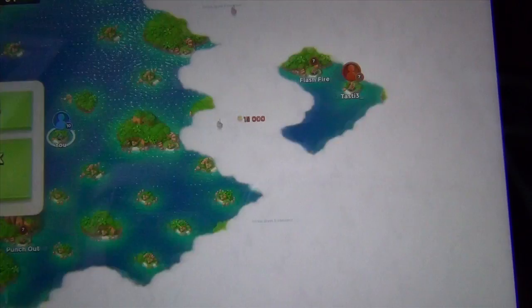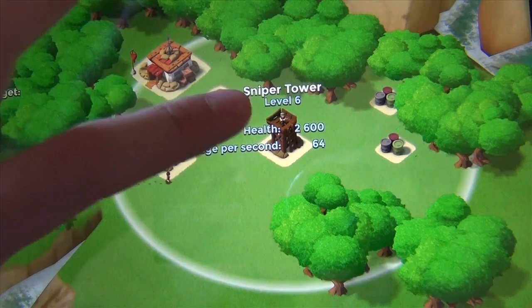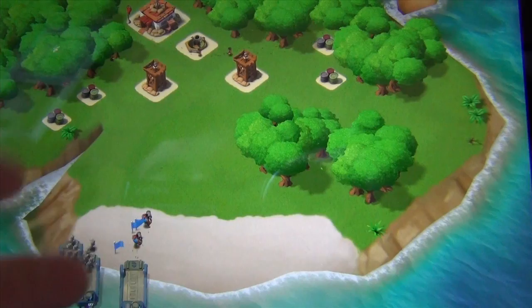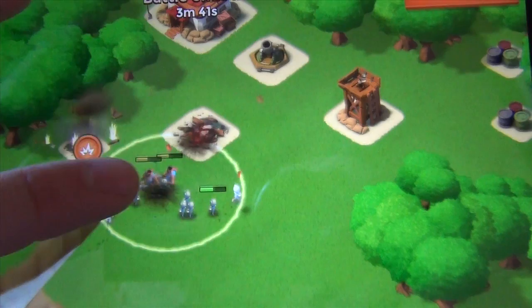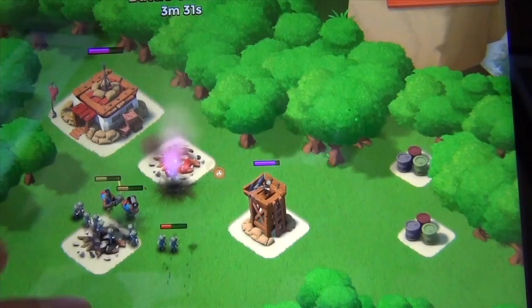This level seven base should be relatively easy. It has two sniper towers and a level four mortar, which is what I have to worry about. I'm going to send my tank dudes in first with my troops behind, then send a health boost as soon as it looks like they're about to die. I'll send another tank and another health boost, directing them to go for the same target and then the sniper tower.